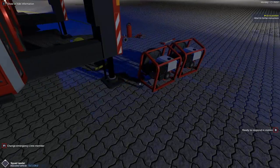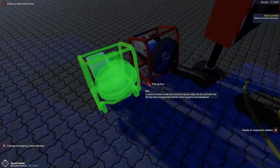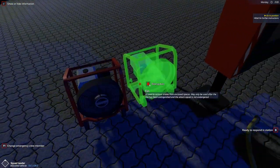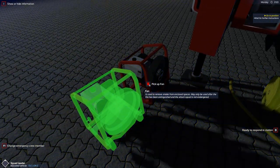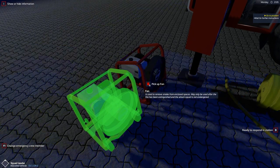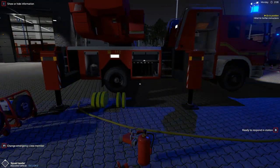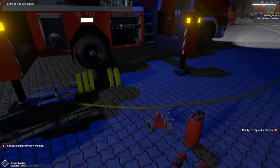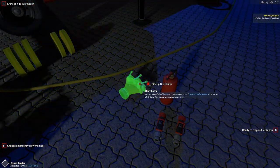Let's look at what's on it. We have two fans that are used to remove smoke from buildings. These are only used after the fire has been extinguished and the attack squad is no longer endangered — because if the fire is still going and you start blowing air in, that's the last thing you want to do. You'd essentially create a furnace.